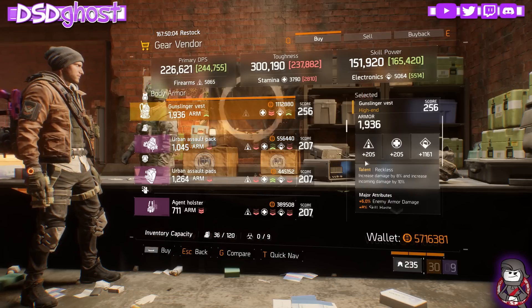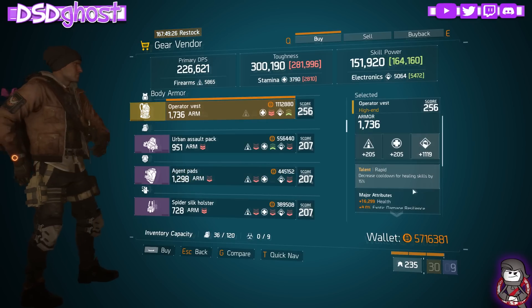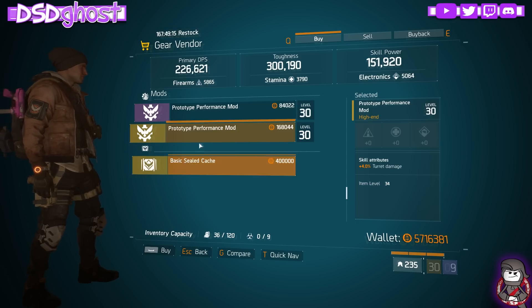Here we are with the Cavern Gear Vendor. We have a Reckless Chest Piece - the one in the Base of Operations is better. And we have a Performance Mod for Smart Cover Duration. Dante's Run Gear Vendor - we have a Rapid Chest Piece, Health, Exotic, and Ammo Capacity. And a Turret Damage Performance Mod. If you don't have a Turret Damage Mod - 4% max - pick this one up.